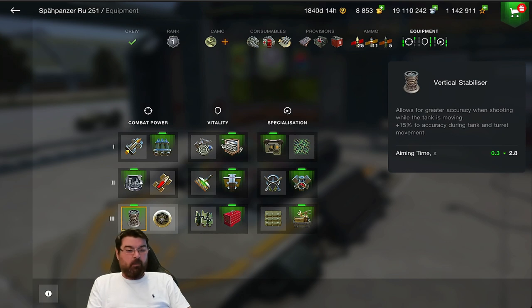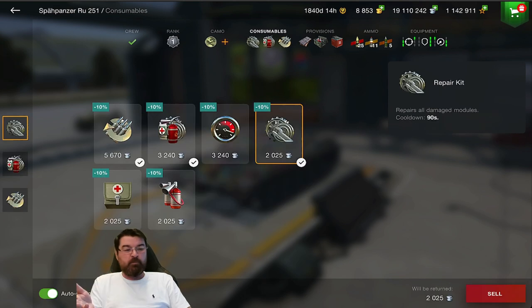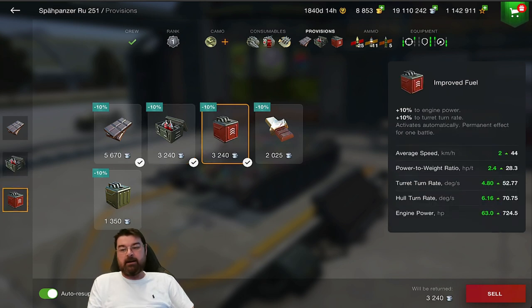I'm using a vertical stabilizer rather than a refined gun - this gun is already insanely accurate like a laser beam, and the vertical stab helps reduce aim time, which is critical in this tank. I also have a toolbox. For consumables: two repair kits because you can get tracked quite a lot, and an adrenaline shot. Provisions: I use chocolate because it increases everything - better view range, better DPM, better reload time, improving all crew skills. The multiple protective kit gives protection to all modules, which is important in this tank. Improved fuel for better speed and mobility.